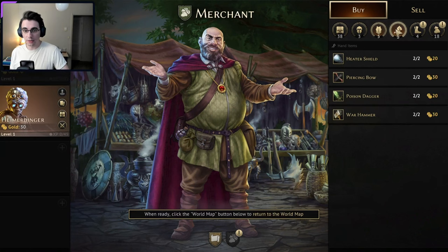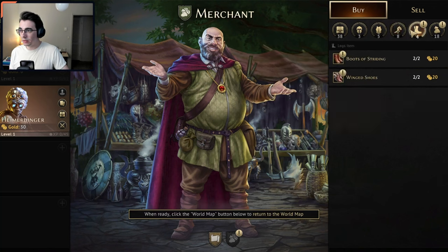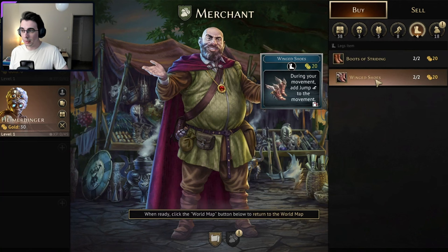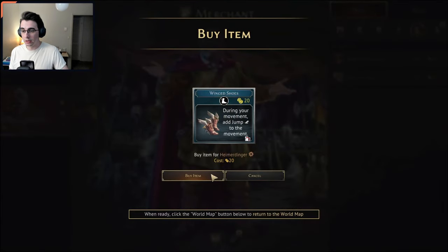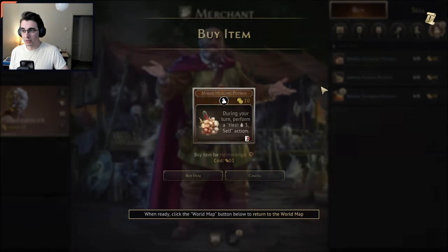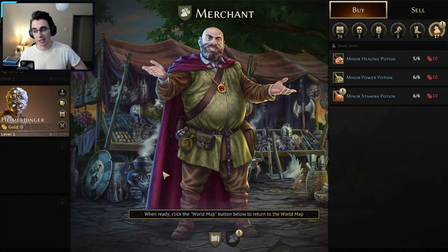For Heimerdinger, I might give them a piercing bow, or Boots of Striding might be good too. Maybe some healing potions as well. Boots of Striding gives extra movement; Winged Shoes add jump to movement during movement. Those both seem really good — I'm going to do the Winged Shoes so they can position better, and then buy a Potion of Healing. Let me know if there's any items you like getting at the beginning of this game — I am a noob to this game, so I'm just going off of whatever I think.